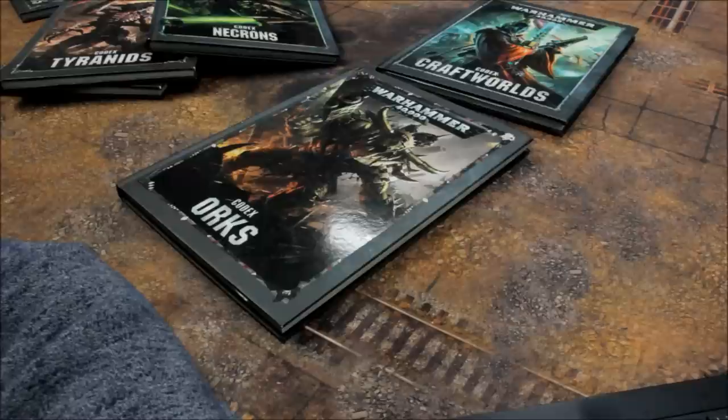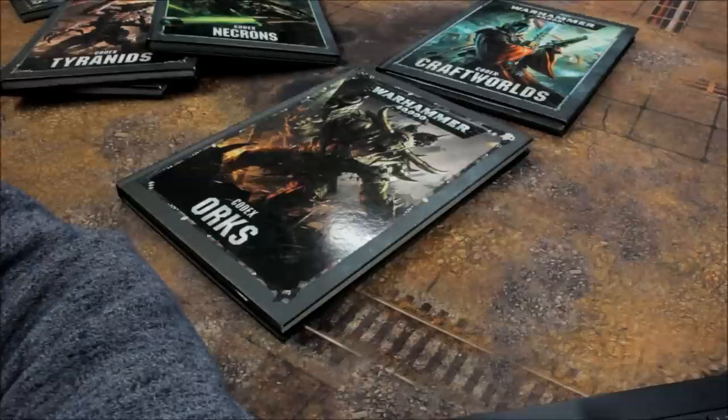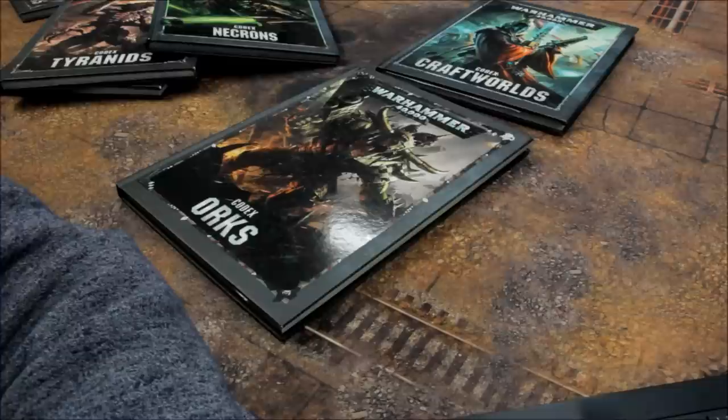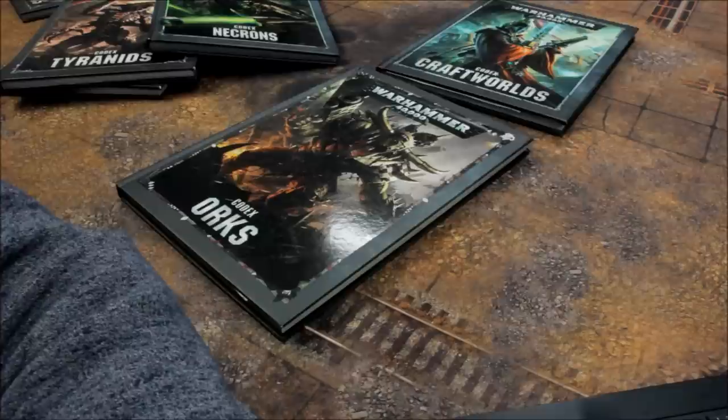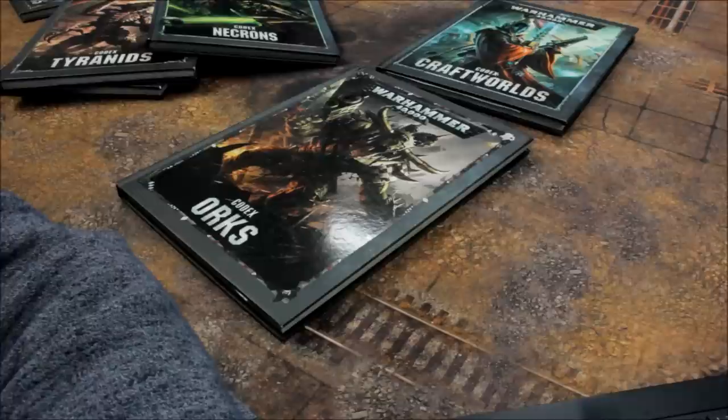Continuing Ork ranged weapons: Slugga 0, Smasher Gun 20, Snagga Klaw 0, Snazz Gun 0, Squig Bomb 0, Squig Launcha 0, Stikkbomb Chukkaz 5, Stikkbomb Flinga 5, Stikkbomb 0, Stikksquig 0, Super Shoota 10, Super Gatler 0, Super Rokkit 5, Tank Busta Bomb 0, Tellyport Blasta 10, Tellyport Mega-Blasta 10, Traktor Kannon 30, Twin Big Shoota 10, Twin Boomstikk 0, Wazzbom Mega-Kannon 0, Wing Missiles 0, Zap Gun 15.